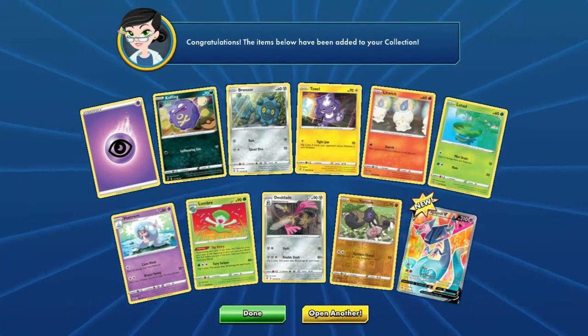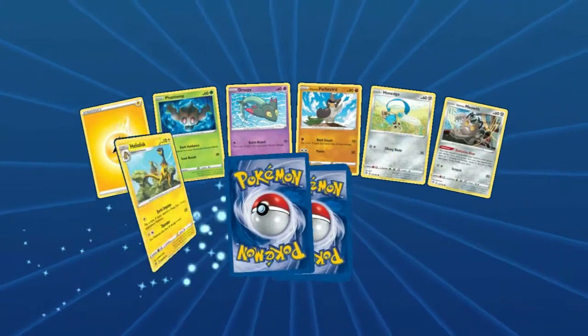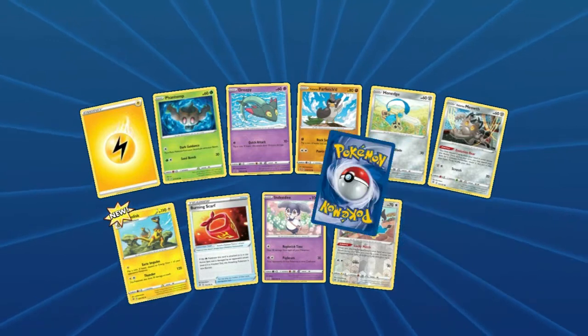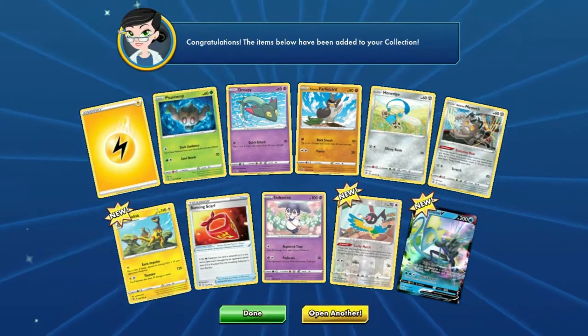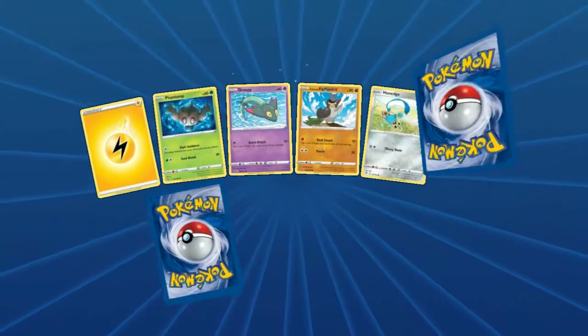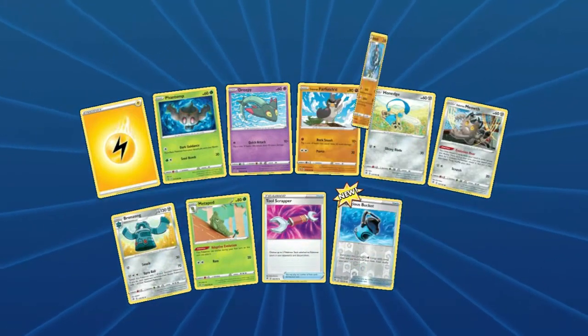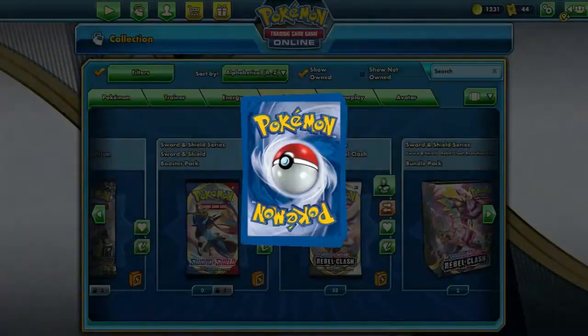Oh — Dragon Bolt! Sweet, we like that — it's a good one. 30 packs down. I don't think we're gonna get enough Dragon Bolts. We haven't hit an Arcanine yet. Inteleon — there's a lot in this set. I don't know what we're gonna get really good playsets of. The problem with V-MAXes — we're getting plenty of Tool Scrappers, so that's good.